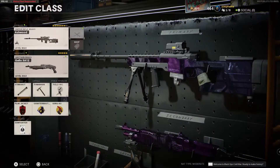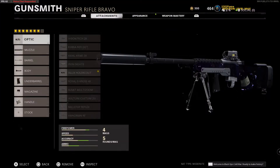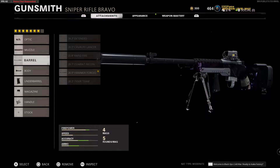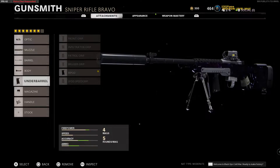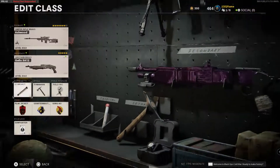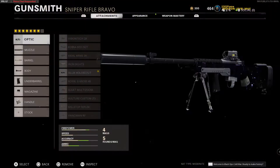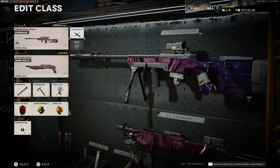We're going to be using the weirdest sniping class that I think I possibly could have made. What I tried to do with this thing is keep it actually somewhat usable. Mainly I have the airborne elastic wrap for the ADS time, because I'm not going to be using a slow-ass piece of shit Tundra. I am running the gunfighter wildcard so I can put on a bunch of attachments, and as you can see, this thing looks really goddamn weird.